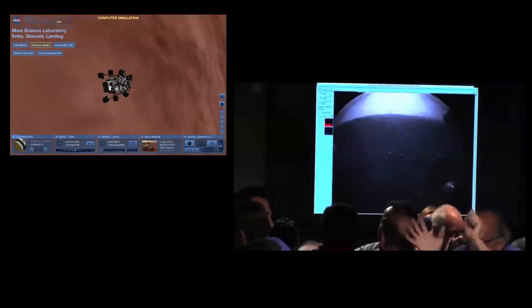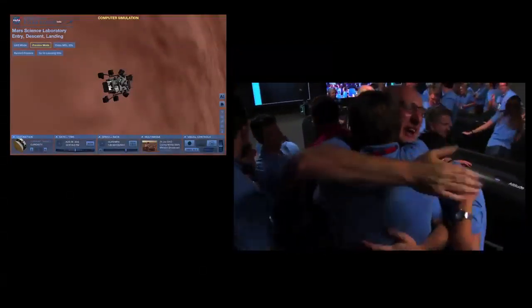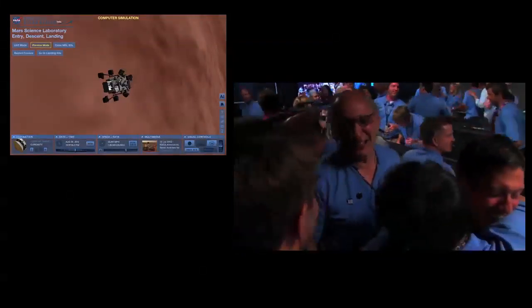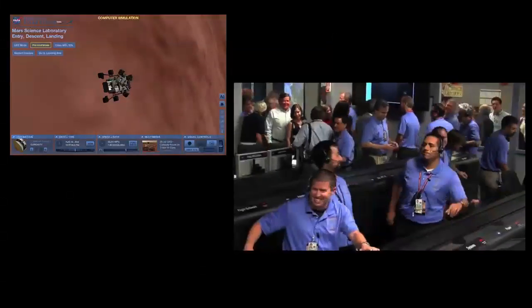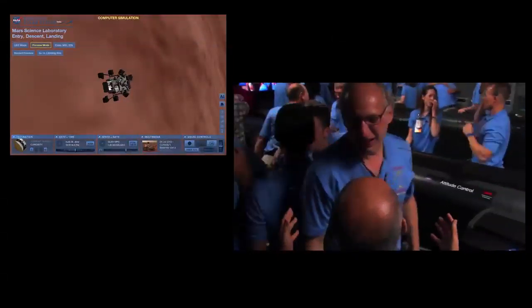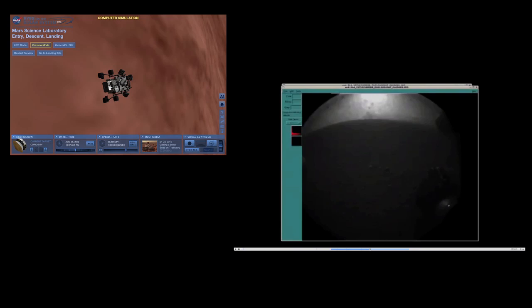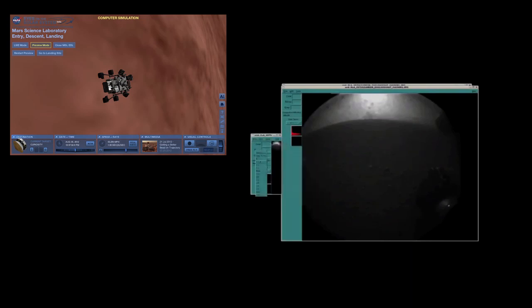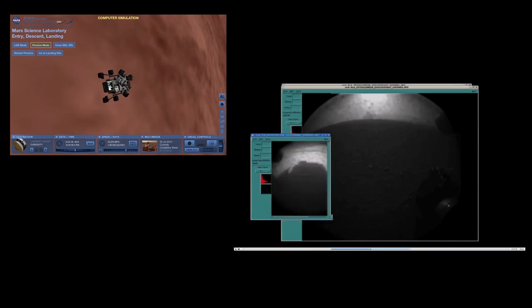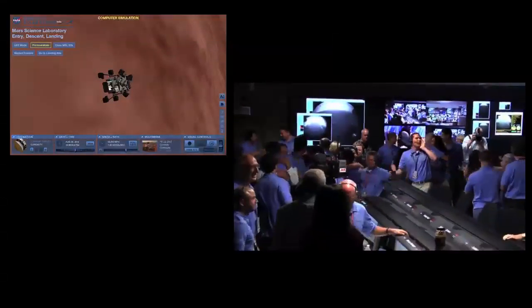I can't believe it. This is unbelievable. We might get another one of these, and if we're lucky before Odyssey goes away, we'll get two more images from the other side of the vehicle — also probably dusty. This is amazing. That is one of Curiosity's rover wheels on the surface of Mars. Now we have another image coming down — this is a view looking the other direction, still being processed. This is another thumbnail image — that's the shadow of the Curiosity rover on the surface of Mars.